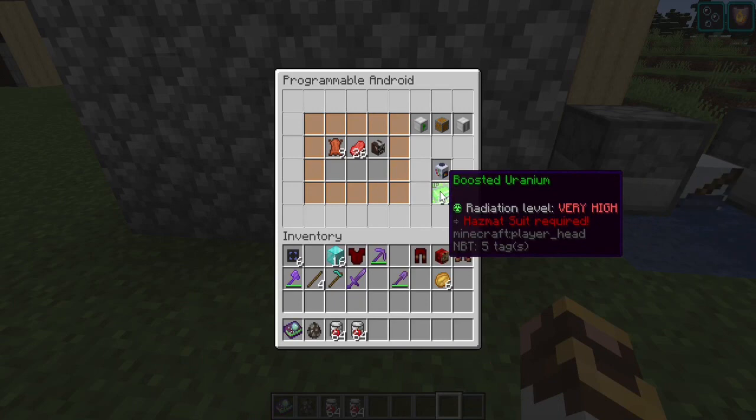The butcher android needs uranium, boosted uranium, or plutonium, but it runs for an awfully long time. If you've got uranium farms set up where you're turning cobble into uranium and crafting ingots, this is actually pretty cheap. If you're doing it manually, it's expensive — don't do this unless you're fully automated.